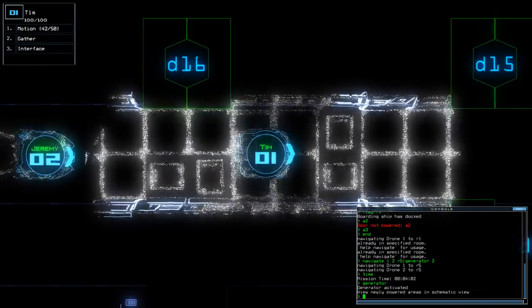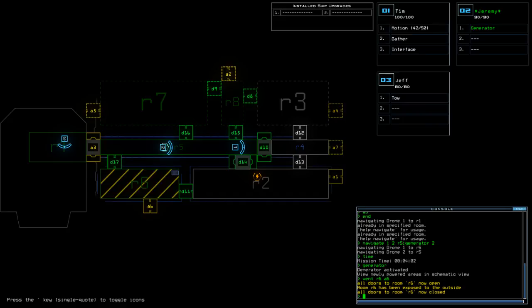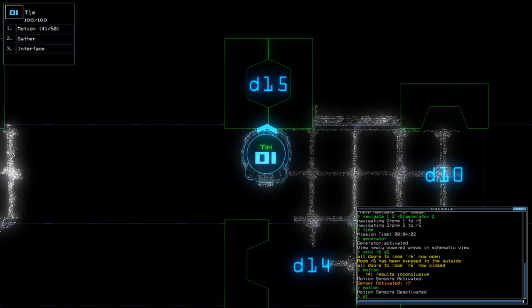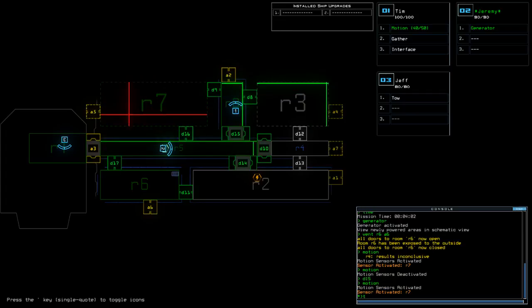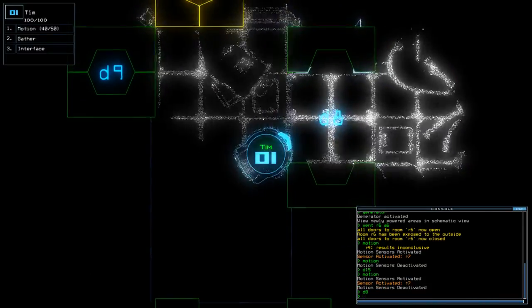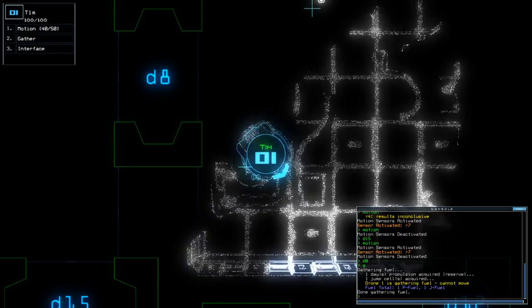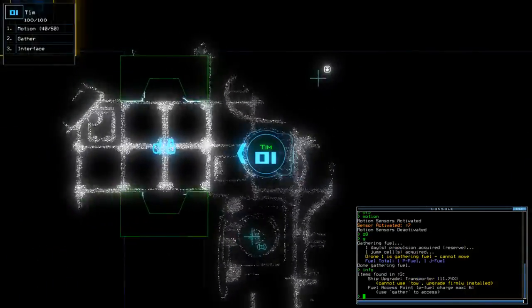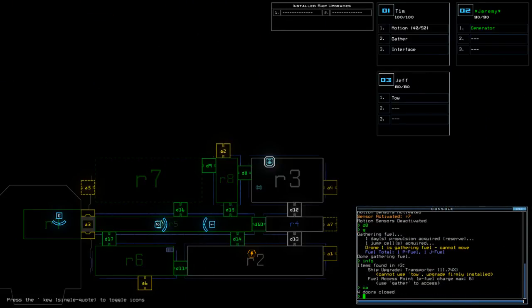Infestation in there. Let's vent R6 through A6 to get rid of that slime. D15. Nothing. That room is also... more than a fluster. What am I doing? To this day I still get the controls wrong for Duskers. I've got fuel — permanent installed upgrade. D9. Motion.